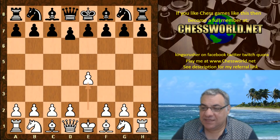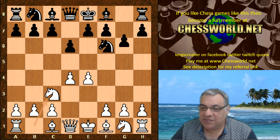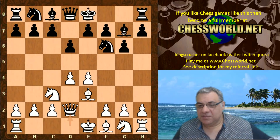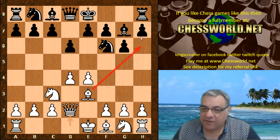e4 d6 — the Pirc Defense. d4 Nf6, Nc3, g6. Leela plays Bishop e3 now, Bishop g7, Queen d2 — very aggressive and direct. This battery aims to exchange off the dark-square bishop defender, leaving Black potentially vulnerable on the dark squares.